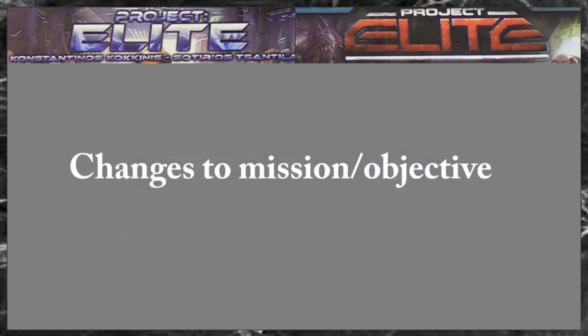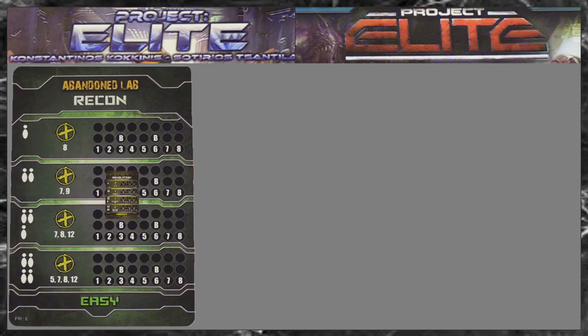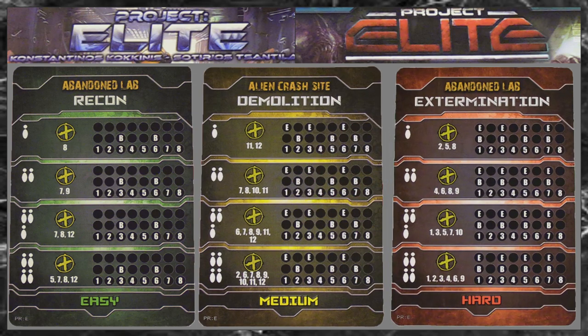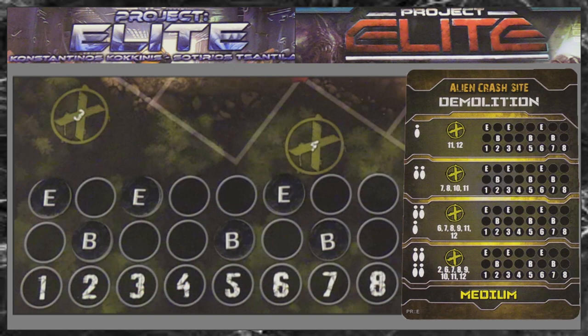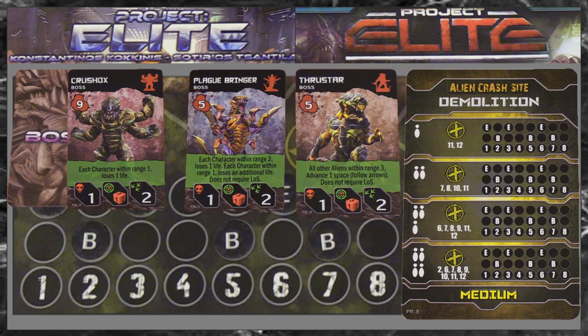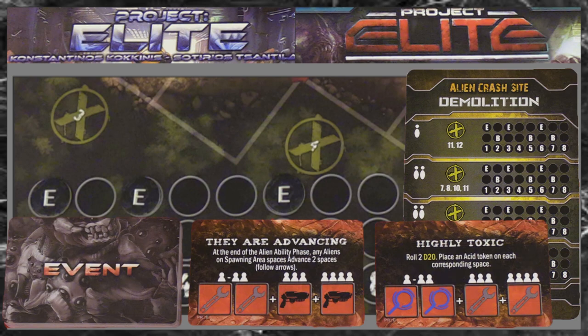Changes to the mission or the objectives. In version 1, choose an objective card and a difficulty level. There are 4 types of objectives to choose from: extermination, recovery, recon and demolition. Place tokens on the board for when to draw boss and event cards. In the first version you always know when a boss will appear and when you have to draw an event card.